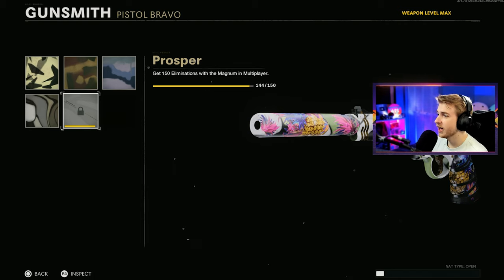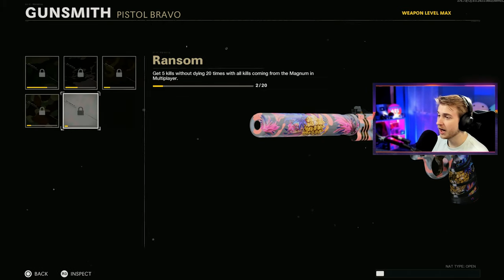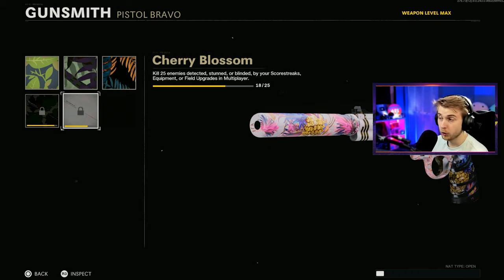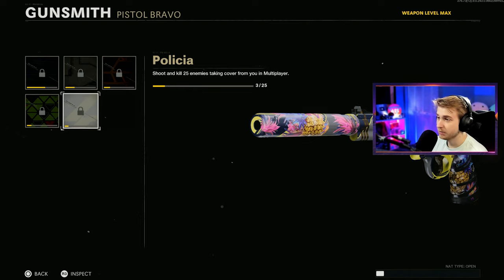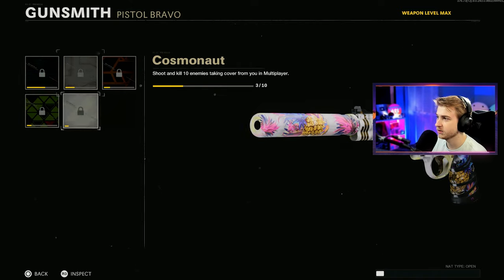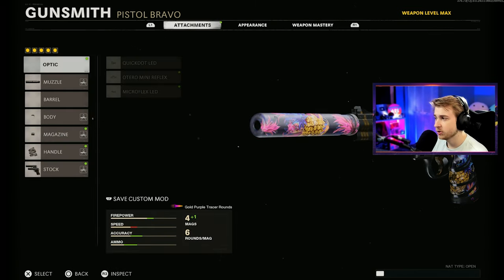Here's the camo progress on the magnum: 144 out of 150 kills for stripes, about halfway on headshots for classic, need five kills without dying 18 more times for the bloodthirsty, 25 long shots for geometric, all kills for flora, seven more kills while enemies are detected or stunned for science, 22 more kills behind cover for psychedelic — basically need to double what we already have.